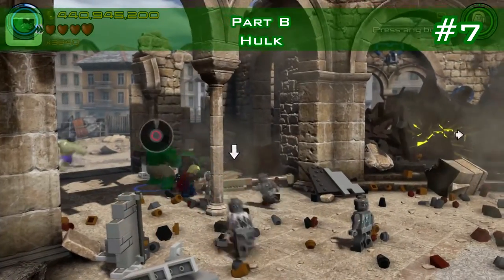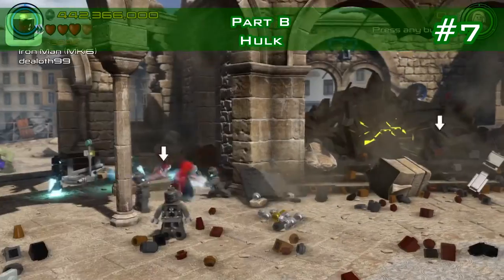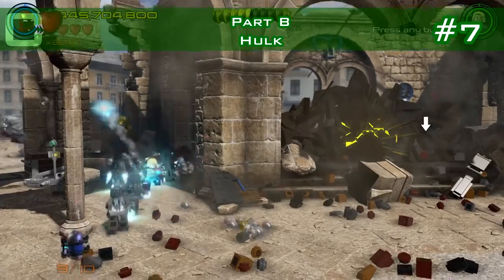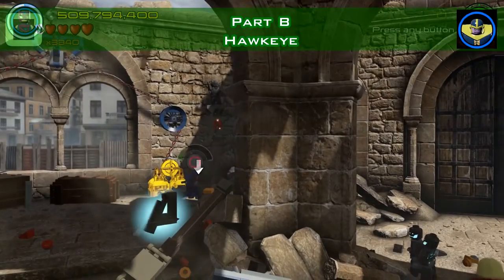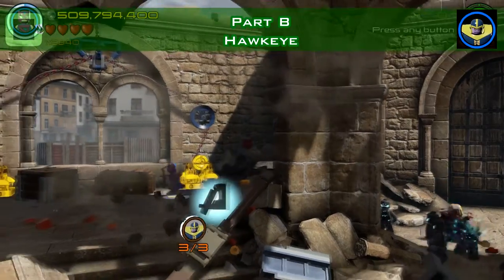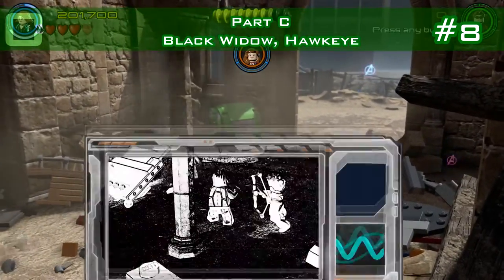Number 7: there are some green handles here to pull for Hulk. There's a minikit to assemble - put it together and here it is. The next character token is right next to those golden thingies - there's a grapple hook, grapple and it's yours.